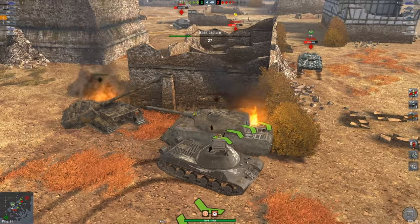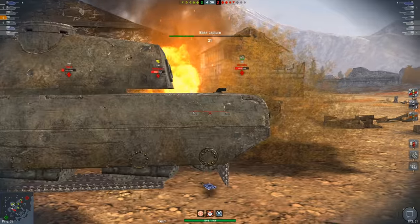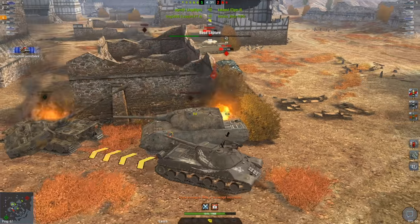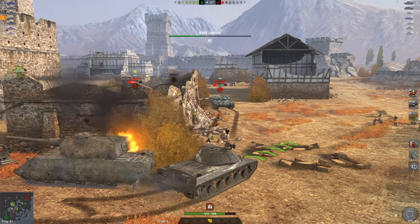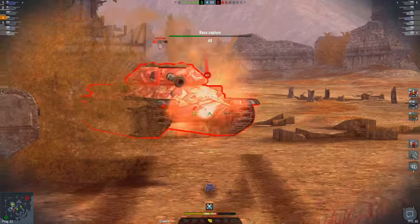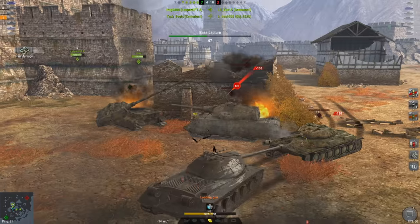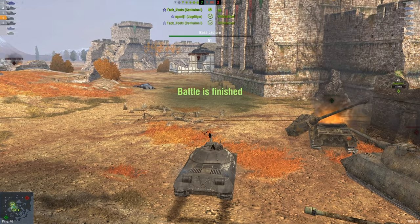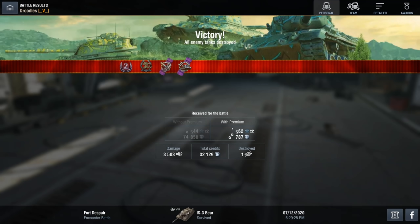I think the IS-5 actually has the worst accuracy out of all the tanks. I'm going to get into a reverse side-scraping position here, which makes it very hard to penetrate my tank. Now it's still possible to go right through my side armor, but it's definitely much harder to pen me. I'm pretty sure I'm going to out-reload that Object 252 very easily. First game in the IS-3 was a very solid game — able to get out quite a bit of damage, 3,500 to be exact.